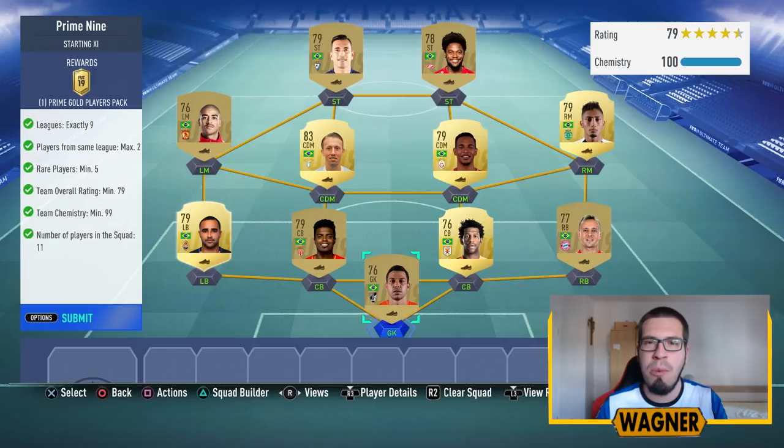The squad I made for this third challenge will cost you around 13,000 coins. Also, to get this squad to the required 99 chemistry you need to have either one player with a loyalty bonus, or you swap the position of our left midfielder — who is usually a left winger — to left midfielder.